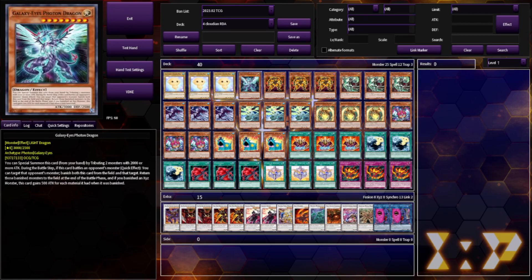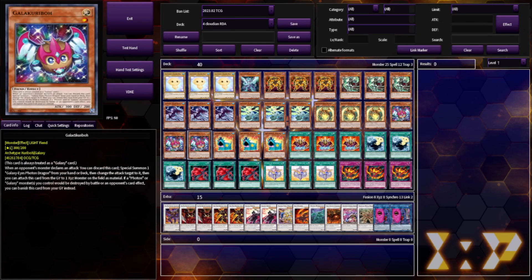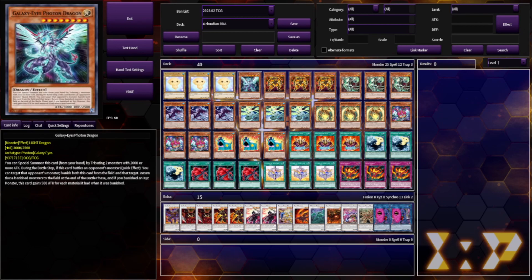We got 1 Galaxy Eyes Photon Dragon. This is an engine requirement for our Galactic Karibo. Normally these would be Magic Karibo, but I am experimenting with Galactic Karibo, because I think having Galaxy Eyes Photon Dragon is just a little bit better than having Dark Magician. Galaxy Eyes Photon Dragon easily clears the Evil Eye Xyz deck, which is just running around way too much lately.